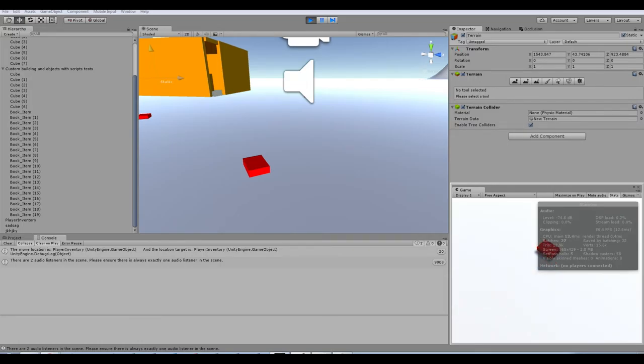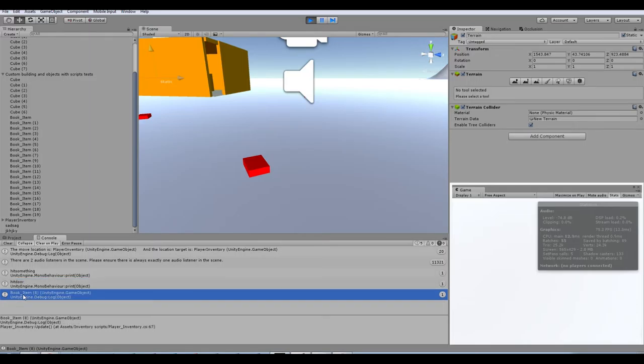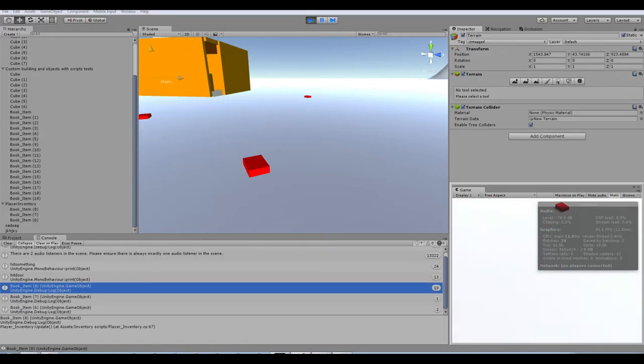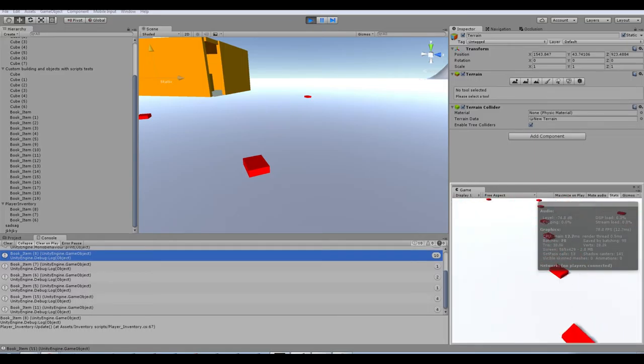So if I look at this book and press the E button — the interact button — you'll notice that it says in the console here that it hit something. Apparently it hit a door, but this is copied from someone else's script because I got a little bit of help and studied it and did some things. Then the book entity was hit. What happened was the book that was hit was moved to the player's inventory. If I run around and just press E, you'll see all the items are now moving to the inventory.